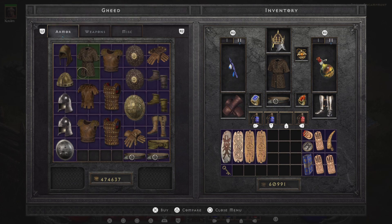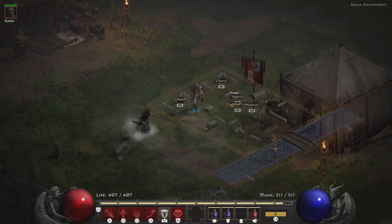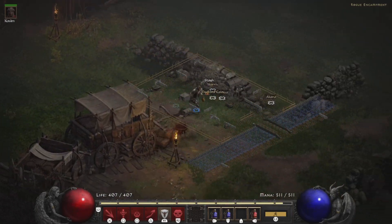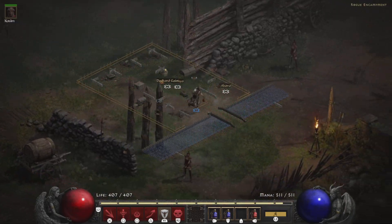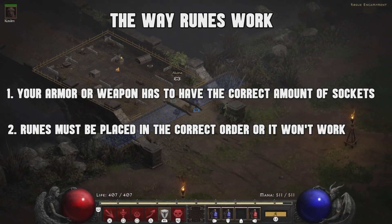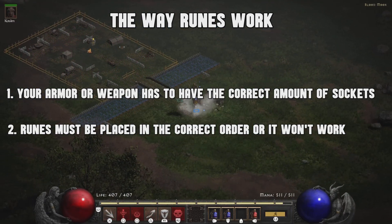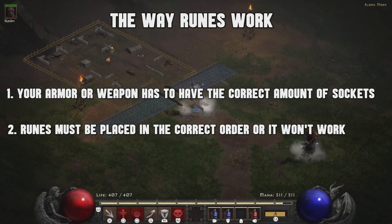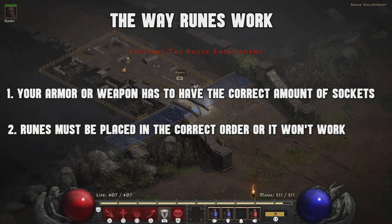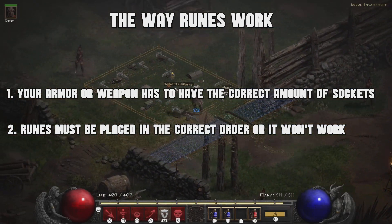First things first when it comes to rune words: you're going to need the correct armor or weapon, and you're going to need the runes placed in the correct order. If you don't do that, everything's going to be messed up — trust me, it's not going to work. You need your armor or weapon to have the correct amount of sockets, and then the runes must be placed in the correct order or it won't work.